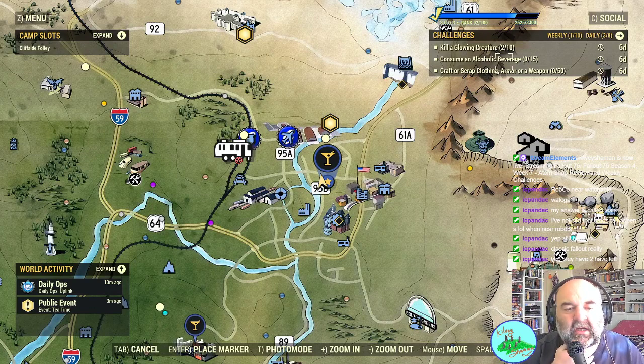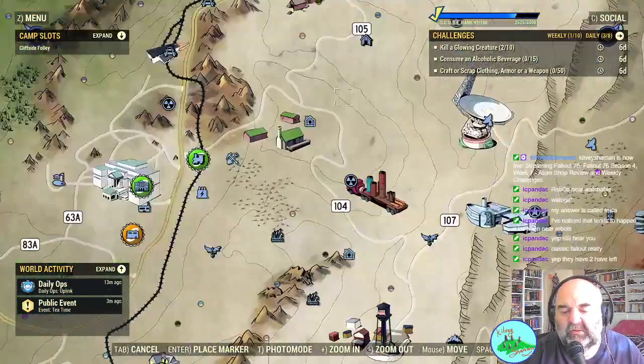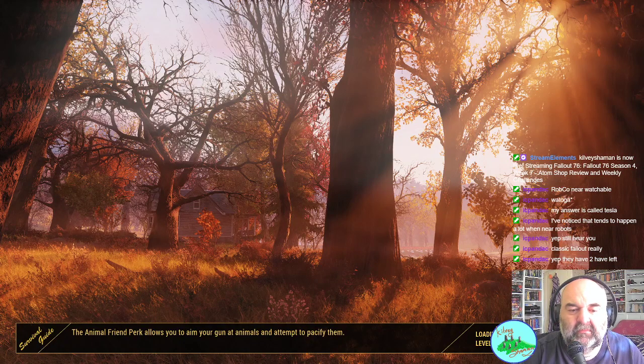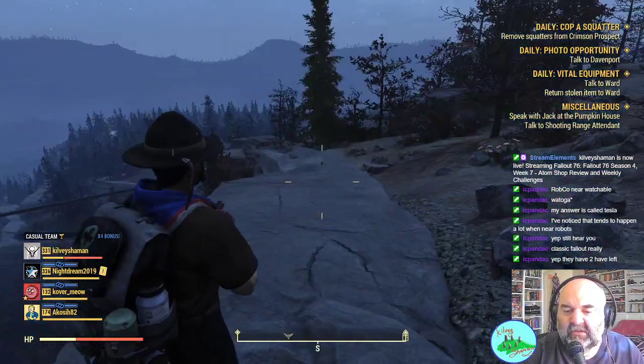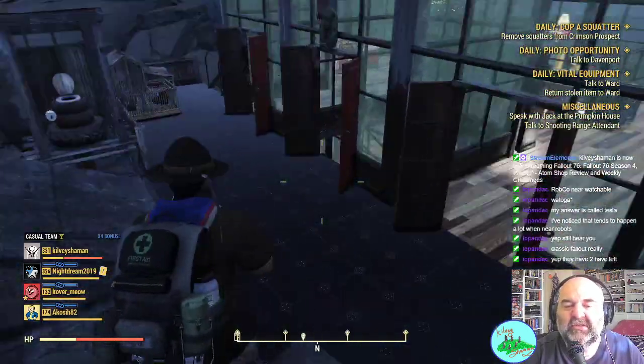We've only managed to kill two glowing creatures. We've still got to do alcohol, and somebody's doing Collision Course so fair enough. Craft or scrap clothing, armor, or weapons — 50 times. That's only going to be 25 really, and here's why: craft and scrap means you craft 25 and scrap 25. All you've got to do is think about what's relatively small or cheap, quick to make, doesn't cost many resources, and you can just do 25 of them.